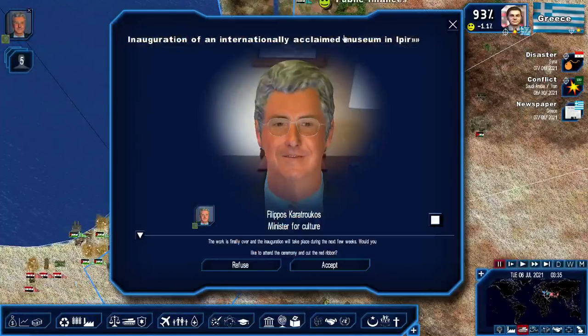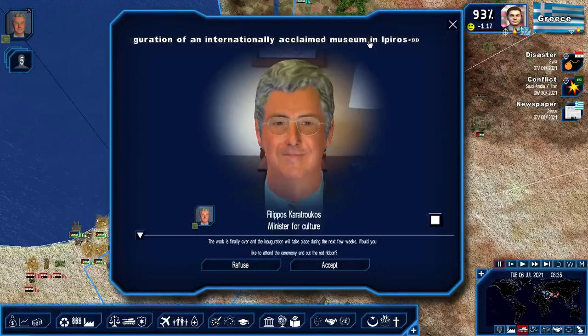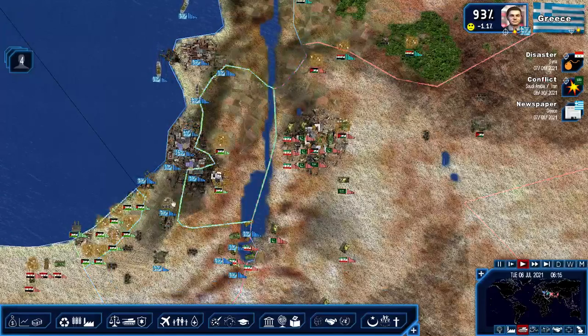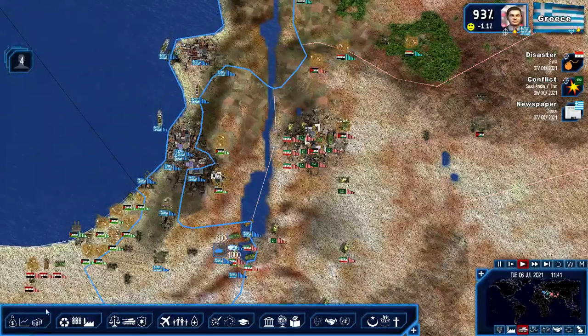The work is finally over and the inauguration will take place during the next few weeks. Would you like to attend the ceremony and cut the red ribbon for this internationally acclaimed museum? Yes, I would do that. Troop redeployments to southern Israel, preparing for the UN's ultimatum against Iran.